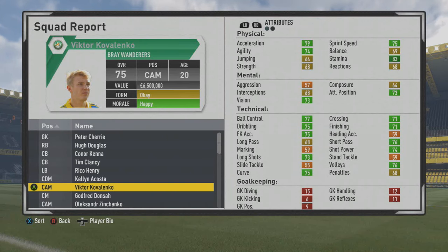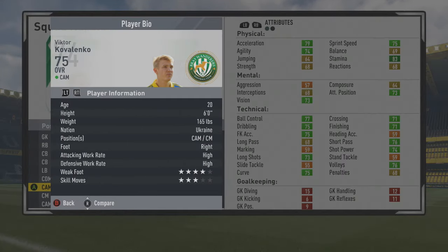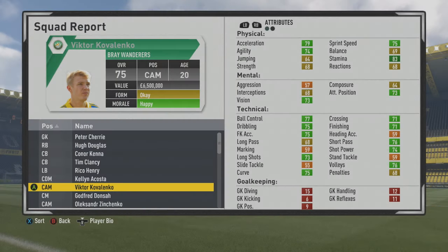Welcome to this player scout test where I'm looking at Victor Kovalenko, the 20-year-old center attack midfielder who starts at a 75 overall. Really good stats — he's great on FIFA 16 and looks like he'll be a very good player on FIFA 17 as well. He's a six-foot CAM slash center mid, right foot, with high/high work rates, four-star weak foot, and three-star skill moves. Very well-balanced stats physically, mentally, and technically — a good dribbler, finisher, and passer with nice free kicks, long shots, shot power, volleys, and curve. Physically, pretty high stamina — would be a really good box-to-box type center mid.